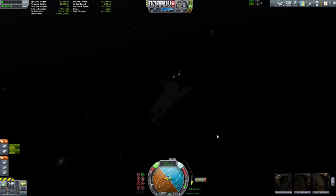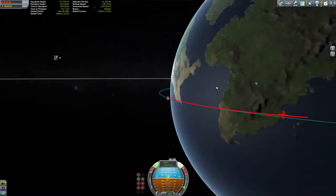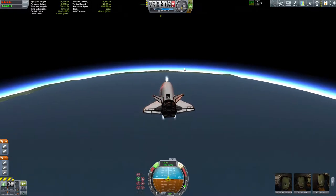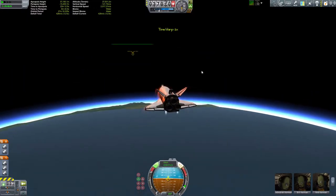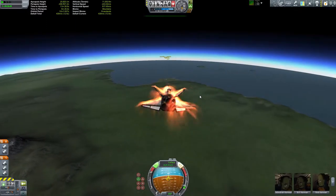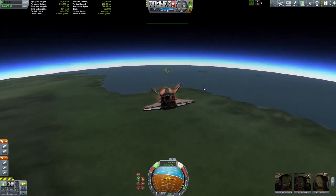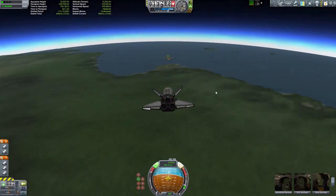Landing anything in Kerbal Space Program can be a bit of a challenge, even with the trajectory mods as well as the flight indicator mods, which I'm using here — always useful. I had a lot of trouble getting this thing to actually go through a Deadly Re-entry as well as FAR airspace. The actual shuttle tends to pitch up a lot more to focus that heat shield, but when I did that, I really caught the air in FAR airspace and it just flipped me everywhere, so I had to come in very gradually — which is actually realistic.